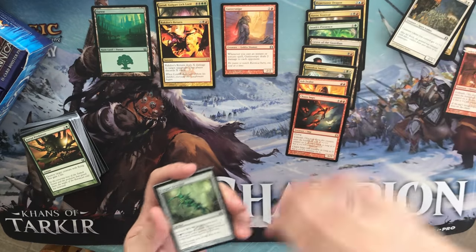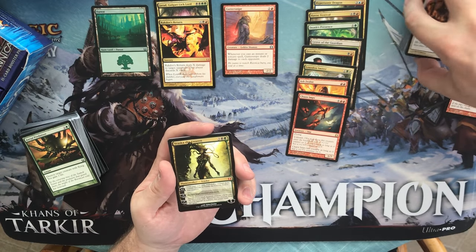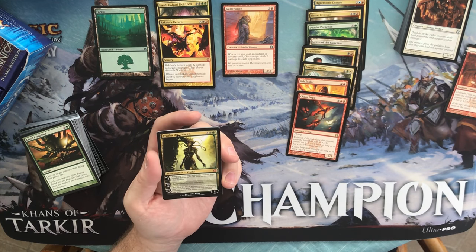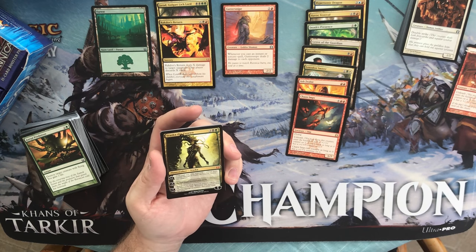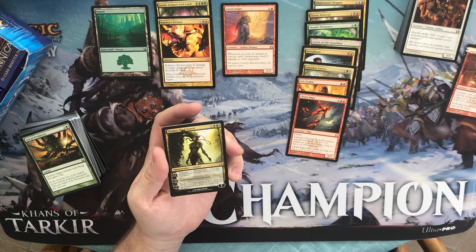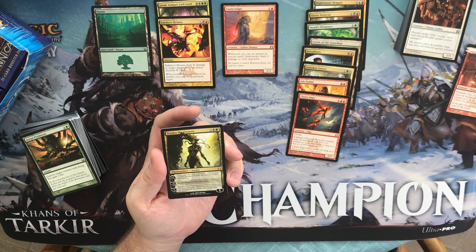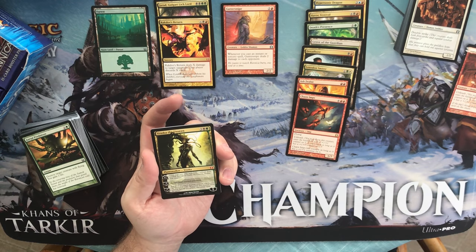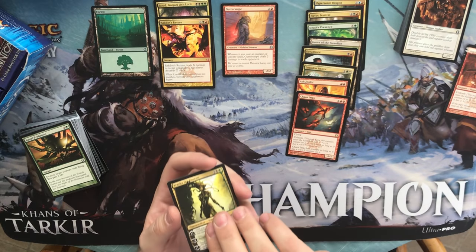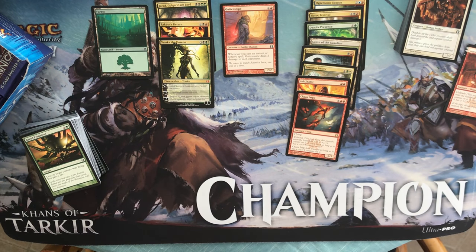We have a Phantom General, a Golgari Keyrune, a Fencing Ace, and Vraska the Unseen — very nice, we got the Vraska Planeswalker! That's awesome, and it's well-centered. She's five mana for five loyalty. Her plus one: until the next turn, whenever a creature deals combat damage to Vraska the Unseen, destroy that creature. Minus three: destroy target non-land permanent. Minus seven: put three 1/1 black Assassin creature tokens onto the battlefield, but whenever one of those creatures deals combat damage to a player, that player loses the game. That's a wicked card — good hit! I think it's probably in the six-to-eight dollar range.